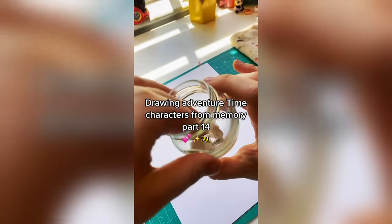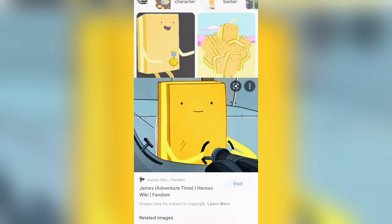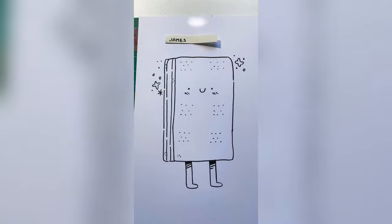Drawing Adventure Time characters without a reference, Part 14. First we got James — he's an ice cream sandwich, I think. He's from a few episodes, he's a great character. If you know, you know. He's pretty simple, so there you go.